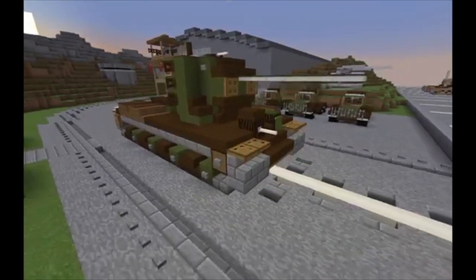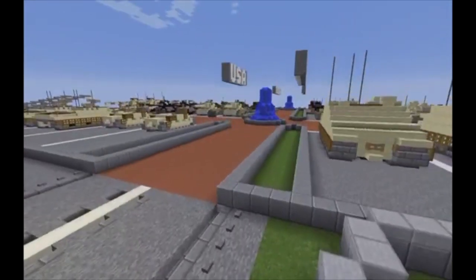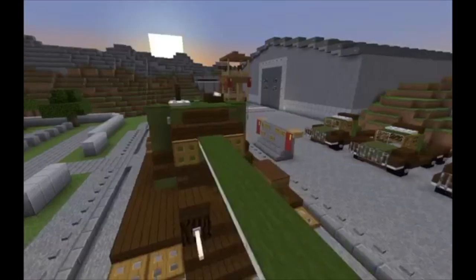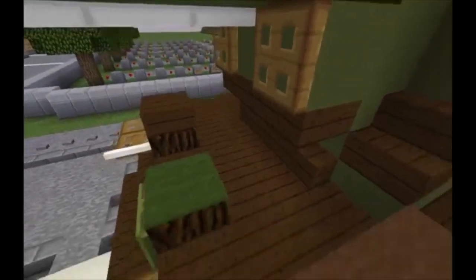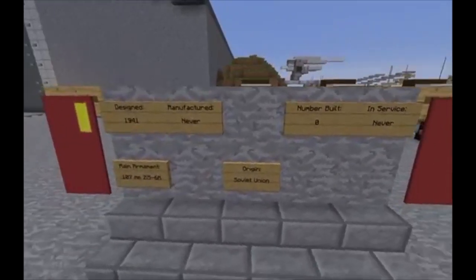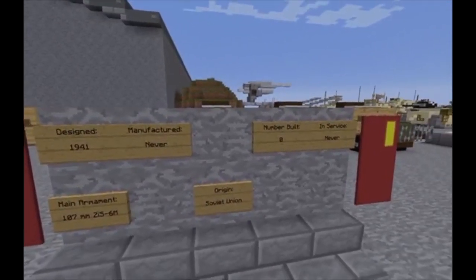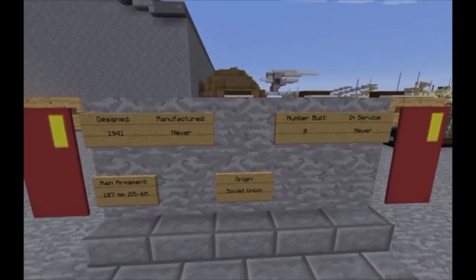There is no interior for it because the chassis is too short, comparable to a couple of my other tanks. The KV-1, at least in the middle section, went up like a full block, but not with the KV-5. Let's take a look at some of the things I noted. It was designed in 1941, never manufactured, never built, never in service — obviously because the previous two already answered that last one.